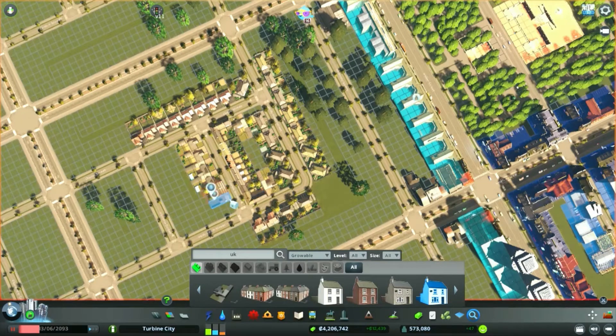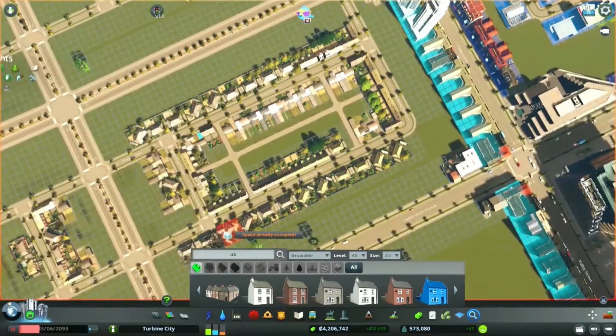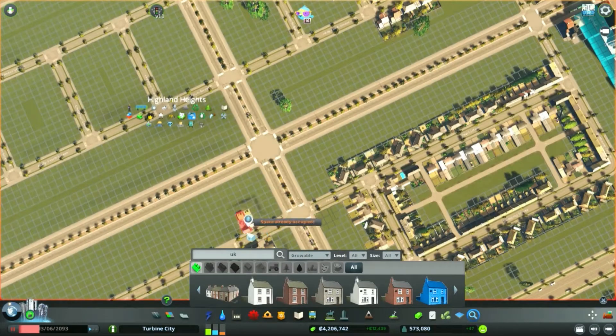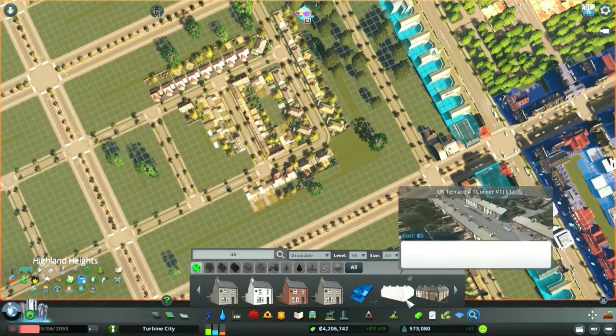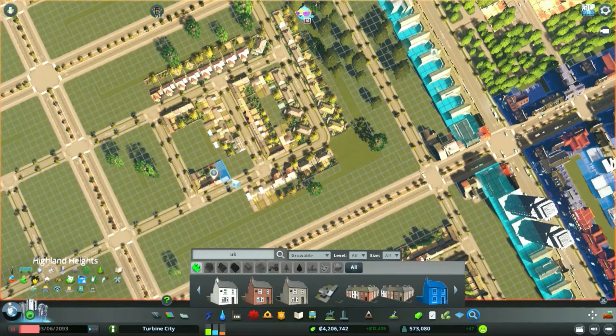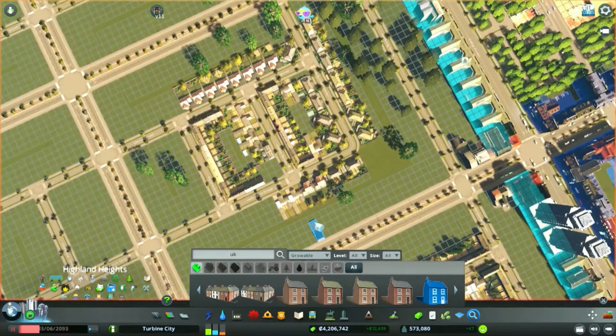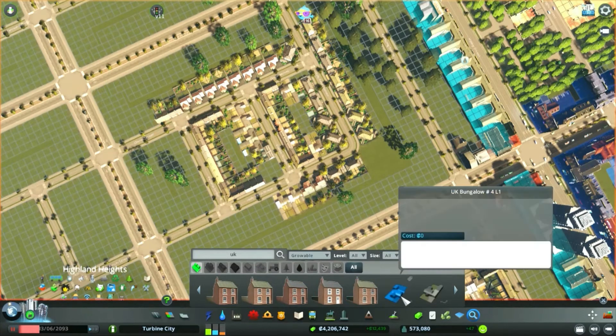With our Chinatown district only having the high density residential buildings in it, we're going to get kind of a mixture of UK and Chinatown styles - a bit of a strange mixture but as far as the custom districts are going, that's what we've got. Workshop content, you know - it's trial and error. You have to try it to find out if it works. Sometimes it doesn't work, sometimes it crashes your game. These things happen.